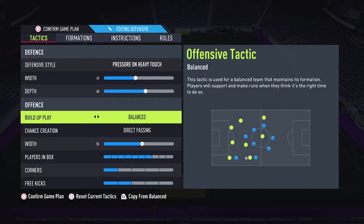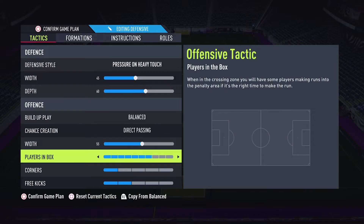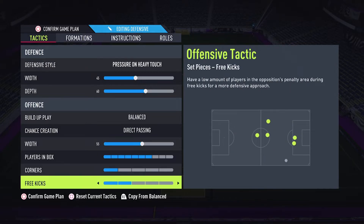Build-up play: balance. Chance creation: direct passing with 55, players in the box 7, corners 1 and free kicks 2.